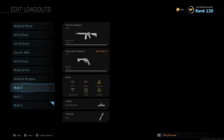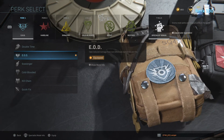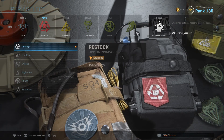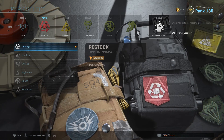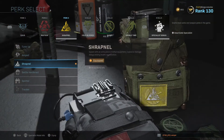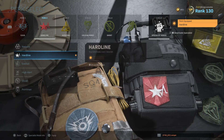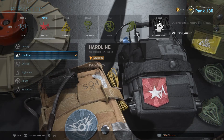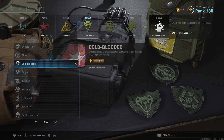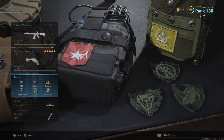If we go to our loadouts, this is one I set up for the purpose of the video. Without Hardline — using Restock instead — it's two kills to get your first specialist perk, four kills for your second, six kills for your third, and eight kills to get your specialist bonus. I don't know why you wouldn't put Hardline on to reduce that by one kill each. What I recommend is, for your fourth perk slot, once you get one kill you'll unlock Ghost or whatever you prefer.